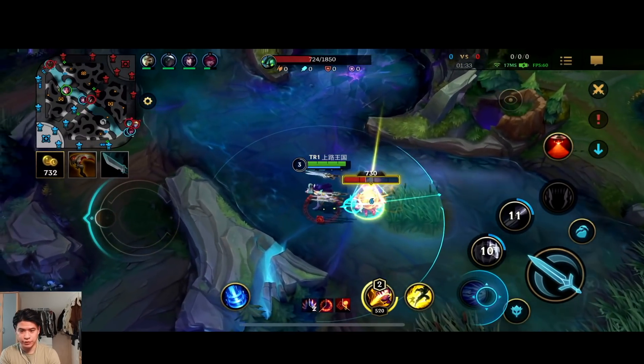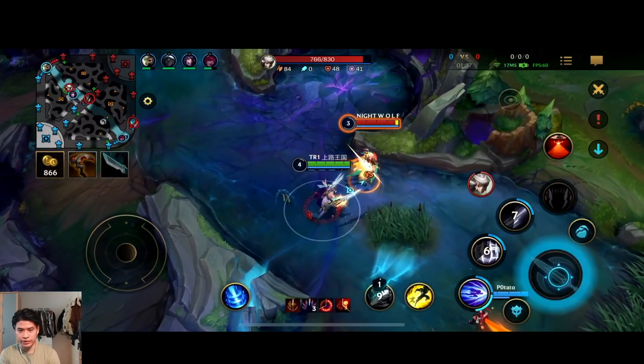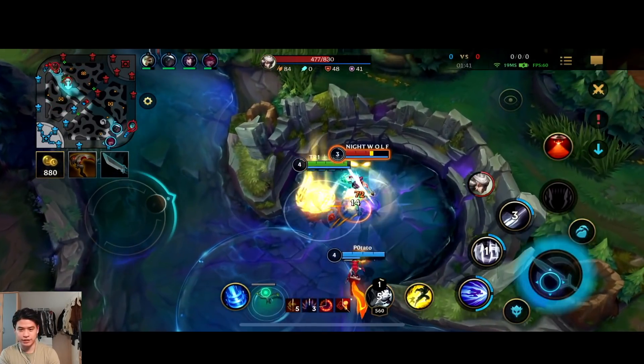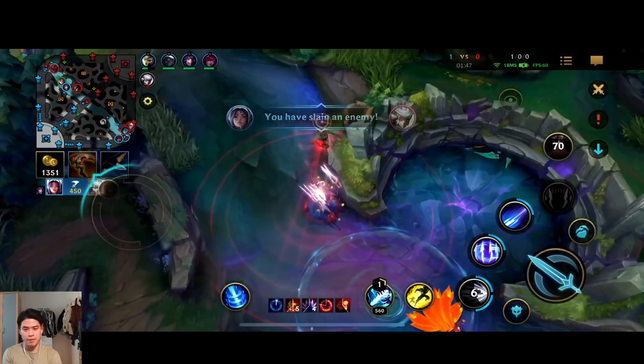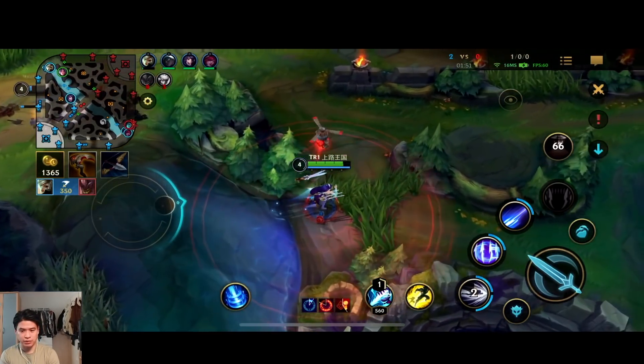Smite difference — let's time it correctly, boom! We get the kill. He messed up: instead of using Smite he pressed his flag ability, so he can't escape. Ari missed her charm but it doesn't matter — we still get First Blood. She gets the kill, really nice.